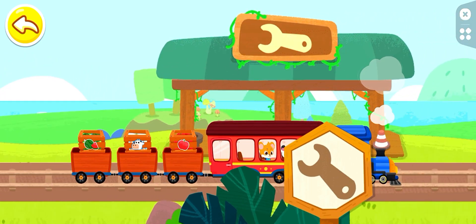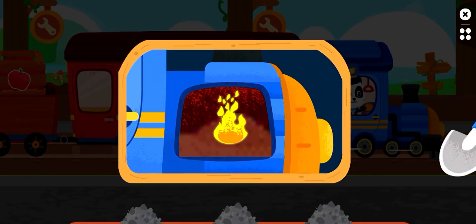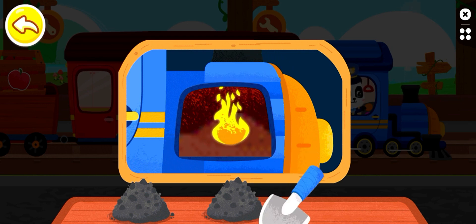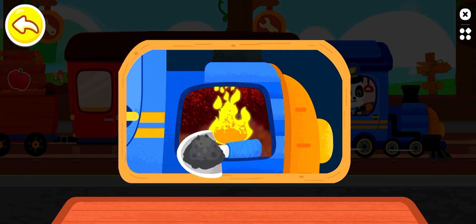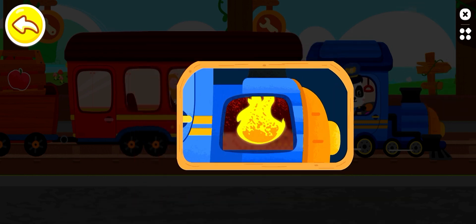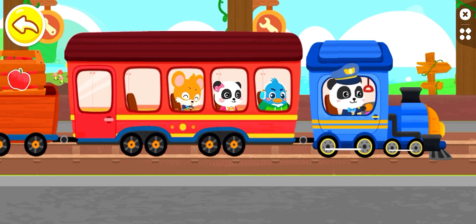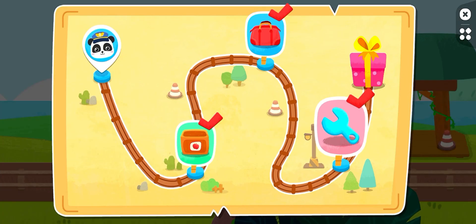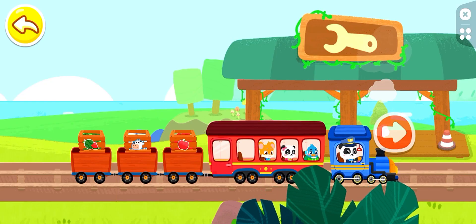We have arrived at the inspection station. The coal is not enough. Let's add some to the train. Good job! Let's continue on our way. The train has been maintained. Let's continue on our journey.